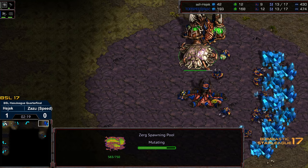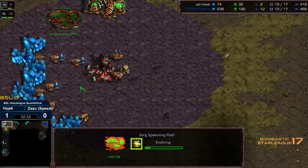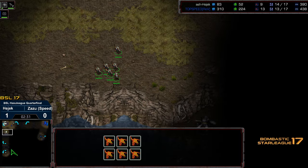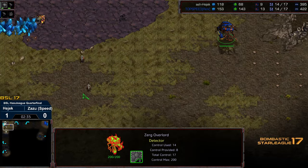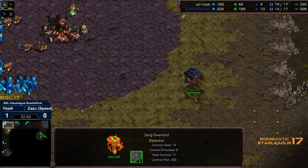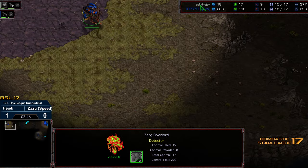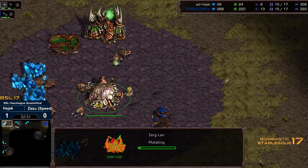I need to brush up on my ZvZ openers because there's little off-ones like this that are pretty critical, and it looks like this is going to be a dedication to Zerglings. If Zazu is able to defend — the problem for Hedgic right this second, you can see him pocketing the Zerglings to the bottom left hand corner. The Overlord revealing itself is going to give Hedgic the information he needs: send the Zerglings top right. He's also hidden the numbers along that corner, moving out of the way of the Overlord.